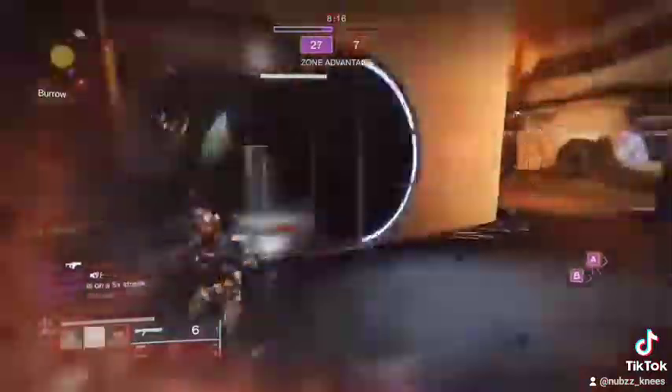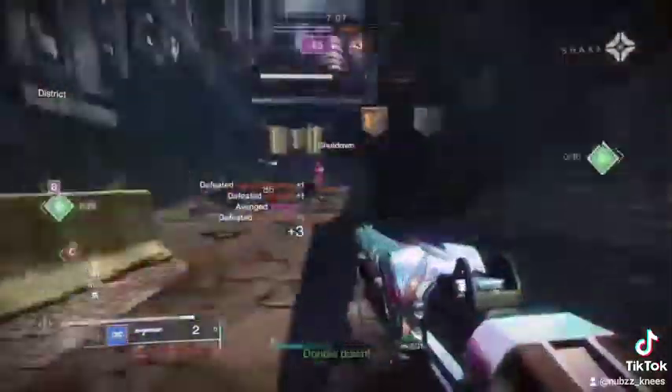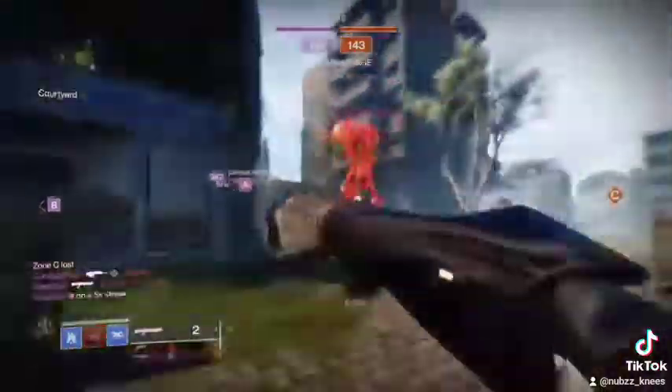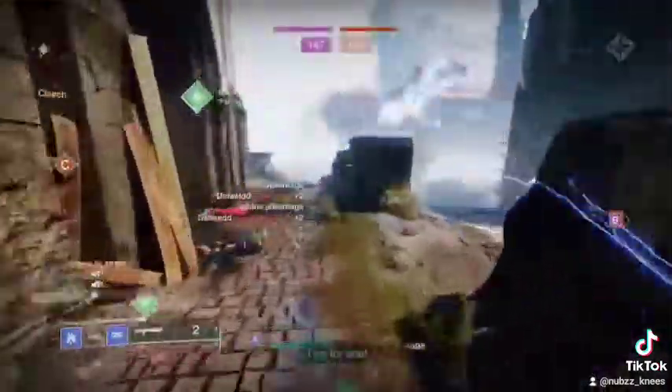In my opinion the best shoulder charge-esque thing — and yes I said esque — is Shiver Strike with Dune Marchers. It's nuts because it can double proc sometimes, since you're hitting twice in rapid succession for that guaranteed combo. It's just insane.